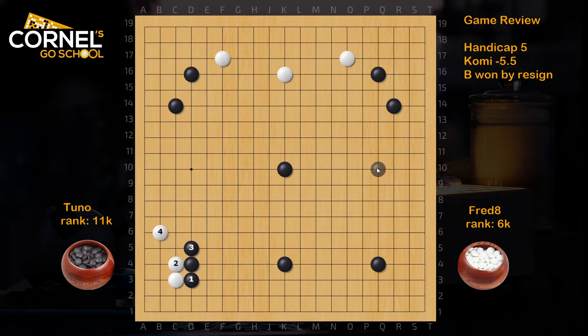Black can also play the double hane, and in this case black keeps the corner. Also the wall created at D4 has the middle side extension at K4, so this is nothing to complain about for black so far. But black blocks on the other side, which makes K4 feel a little flat. White comes under, and now black has to switch to the left side. The extension on the left side is a little conservative — black should go further away to D9 or D10, as it connects better to the C14 corner.